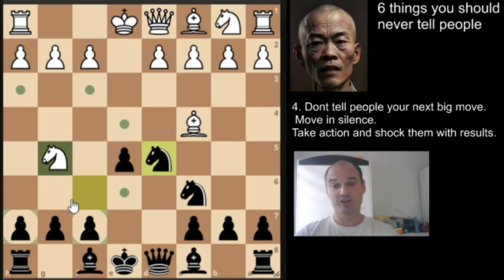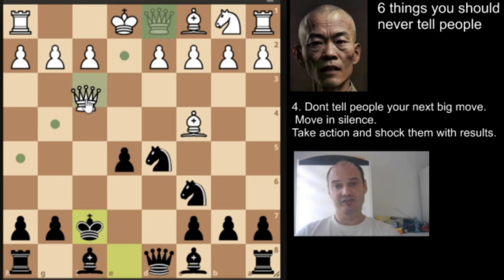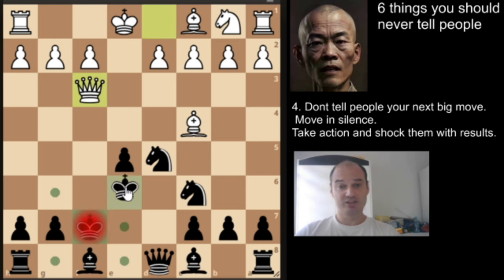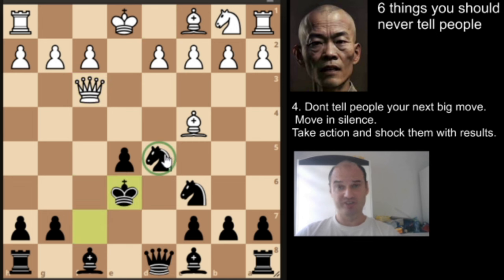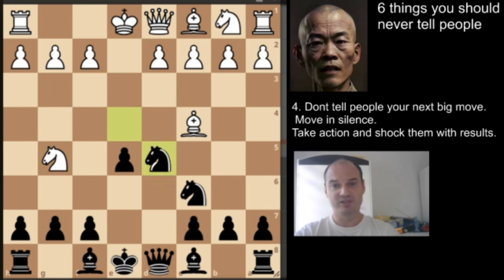Here, white sacrifices a piece for activity. After queen to f3, black must stay behind his knight, and white is the only one having fun. For example, white will extend pressure on this knight and is actually better in this position. So let's back up.